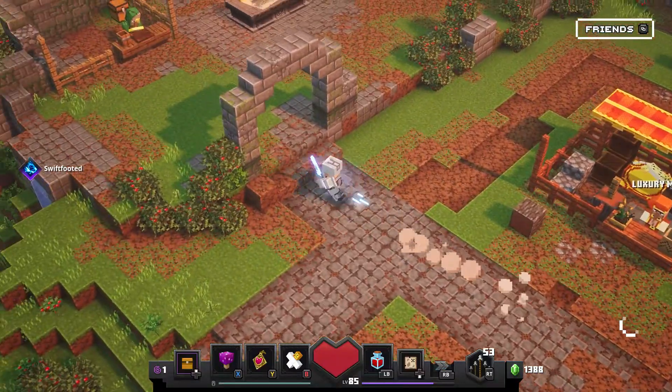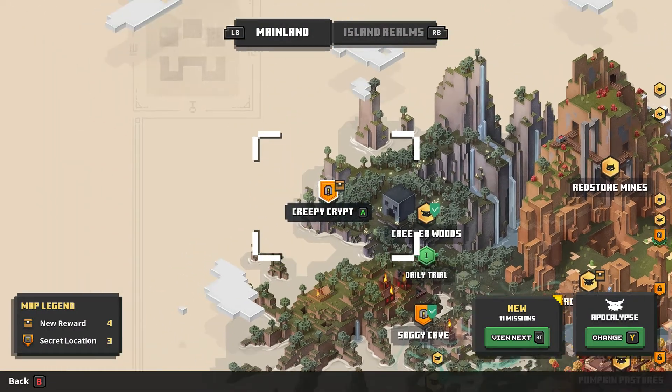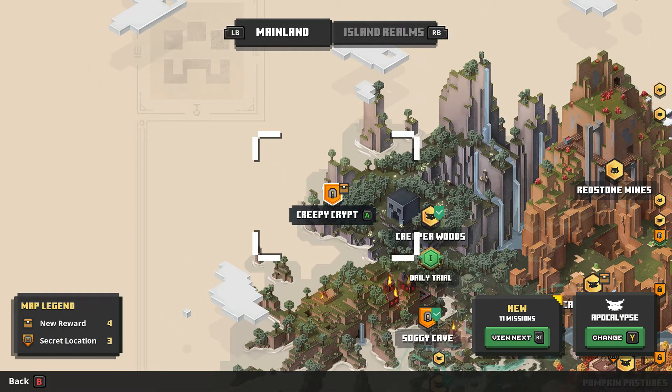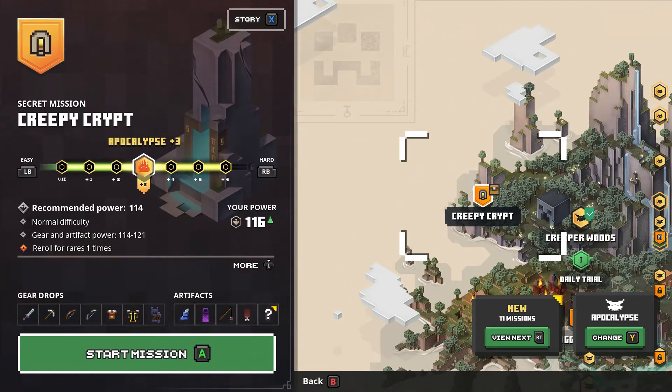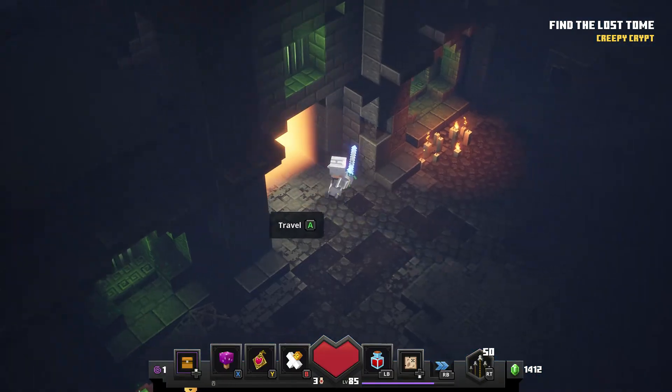For this farming method, go ahead to the mission select and choose Creepy Crypt. You want to choose the hardest difficulty that's still easy enough for you to manage — the higher the difficulty, the more emeralds you find. So you want to find a nice balance between the two.